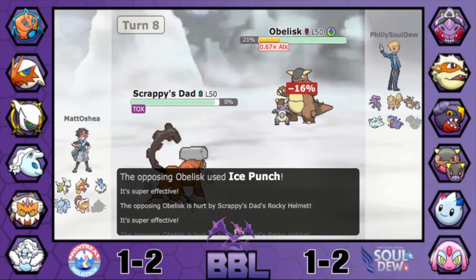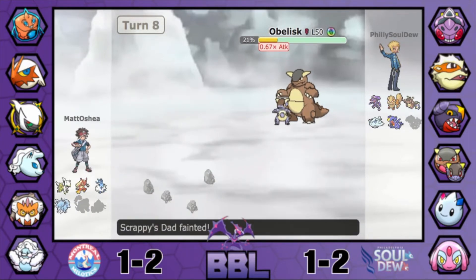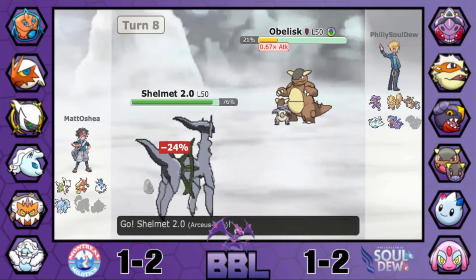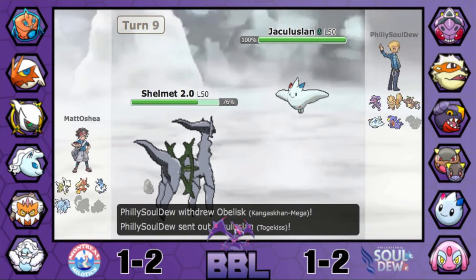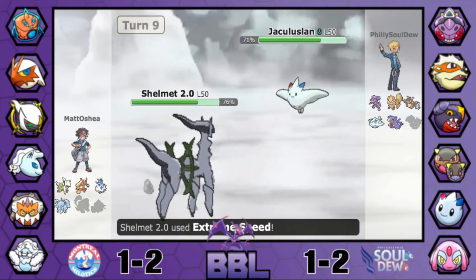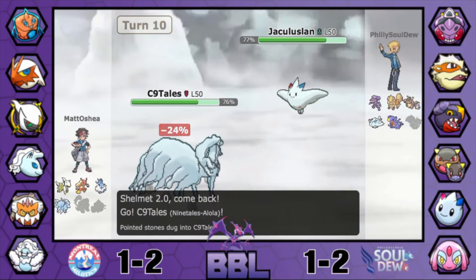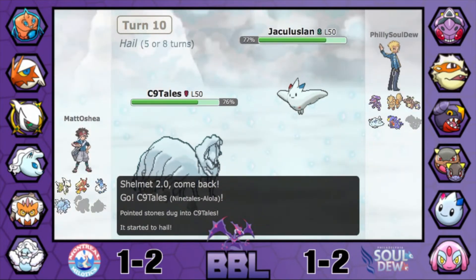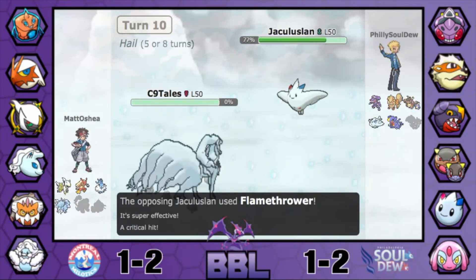The only thing Matt has going for him right now is the Rocky Helmet damage he's racked up, which could put Kangaskhan in range of Extreme Speed from Arceus. It does appear he's going to try to pick it off — opponent switches out into Togekiss. The E-Speed pops off. This could be an opportunity to set a Veil. He could also go Mega Altaria and try to take some hits, but the Alolan Ninetales comes out instead — Veil here could be very big.